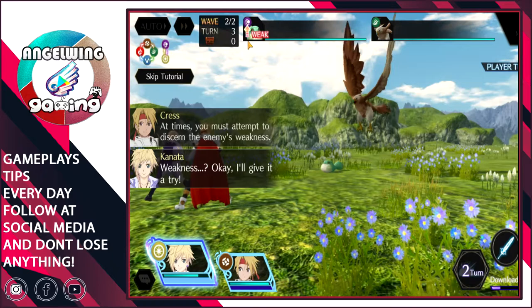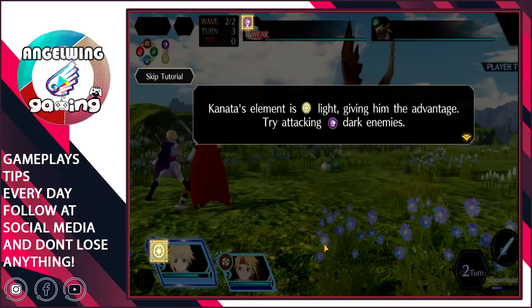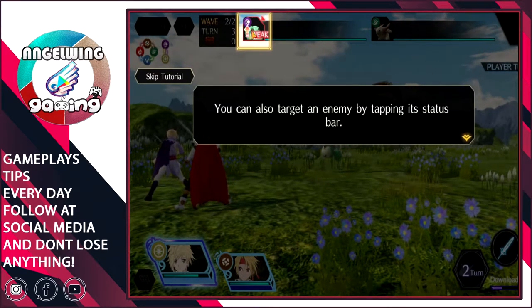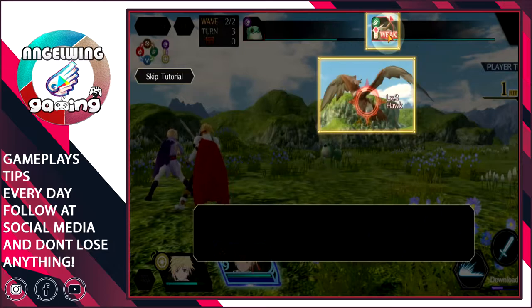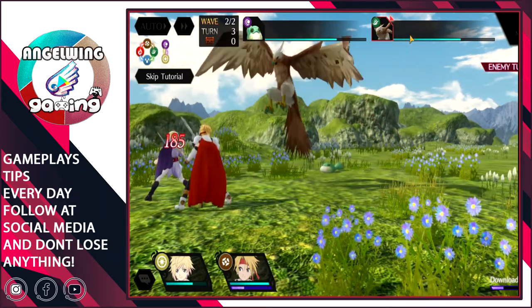We will learn about the weakness system. As you can see here we have signs for fire, earth, wind, water, light, and dark. A neutral element has no strength or weakness. We are light and the enemy is dark, so if we attack it we will do a lot of damage since it is weak to light. Our other party member is earth and the enemy is wind.